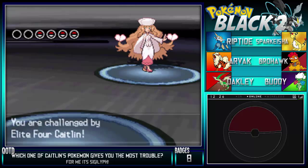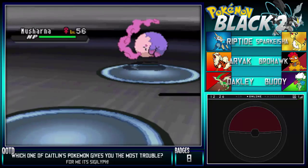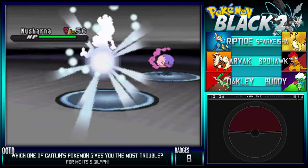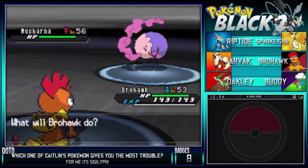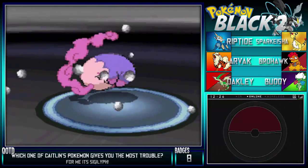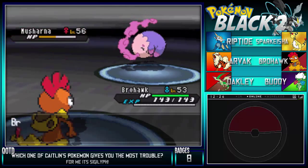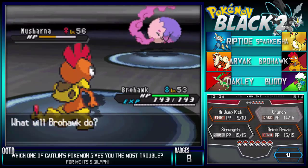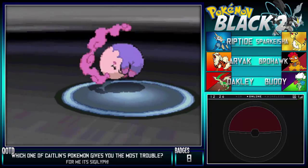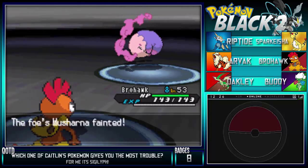She's got Shauntal. Now that I think about it, I probably should have put the Expert Belt on Brohawk, but oh well. Let's go for Crunch - hopefully this will do half. Charge Beam misses - that is the way I want to start off this battle. Let's go for another Crunch here, hopefully this will finish it off. And Shauntal is down.